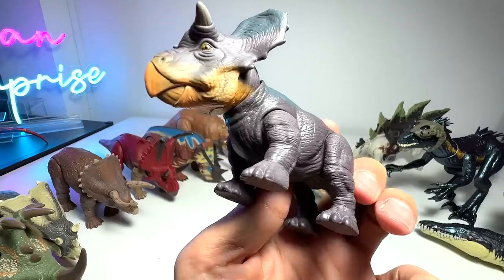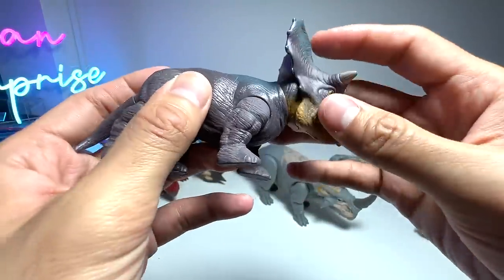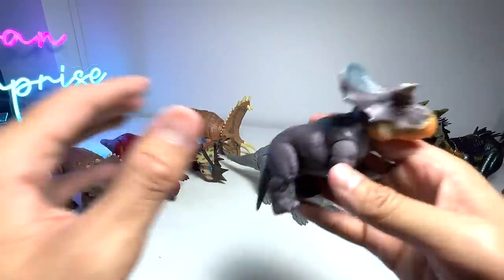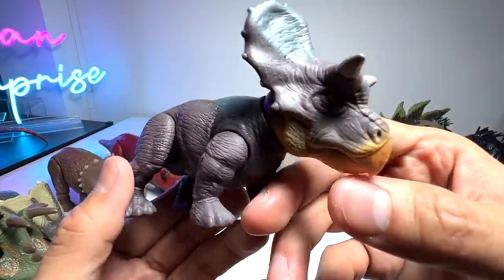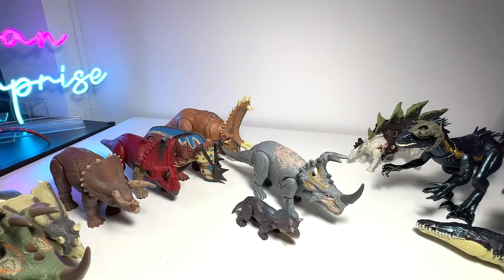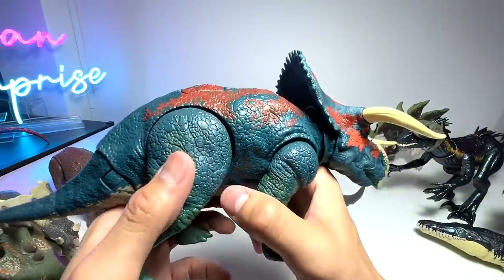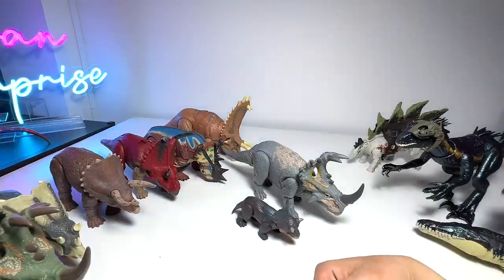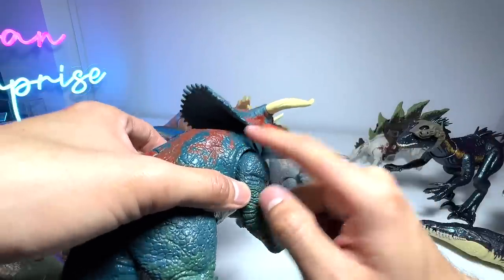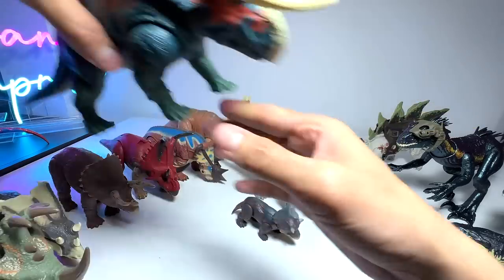Next up, Nasutoceratops baby right here - this was found and premiered in Jurassic World Dominion. This is basically from the Attack Pack series, one of the lower-tier figures, but it's a really well-made figure. Speaking of Nasutoceratops, we do have an adult Nasutoceratops - this is from Battle at Big Rock, the short movie that happened after Jurassic World Fallen Kingdom. There was a scene where Nasutoceratops was battling the Allosaurus. Very cool figure - I love this a lot.